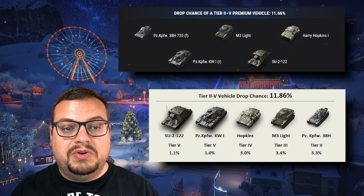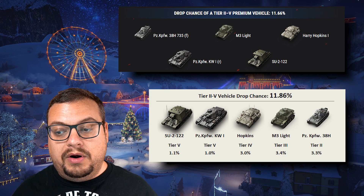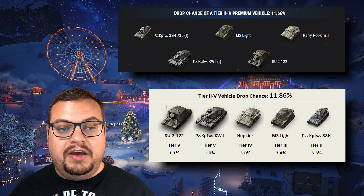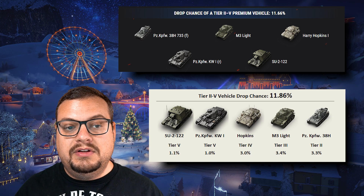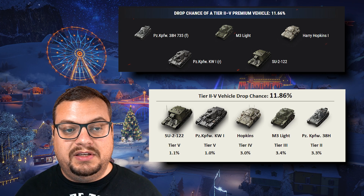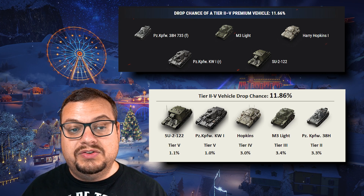Now let's look at the observed drop rates of low tier vehicles — it's roughly on par with Wargaming's published value. Keep in mind that for both low tier and high tier vehicles, drop rates are going to be slightly skewed to new releases. The system, once you've drawn a low tier vehicle, will automatically provide you with one of the vehicles you are missing before giving you duplicates. That is the same for high tier vehicles as well.